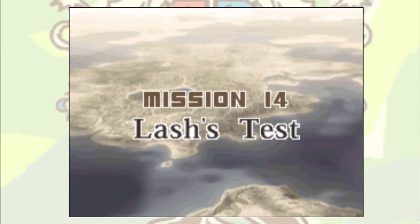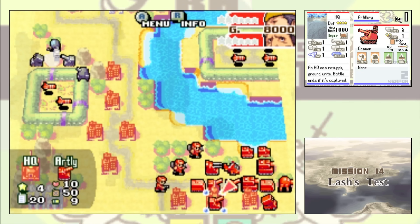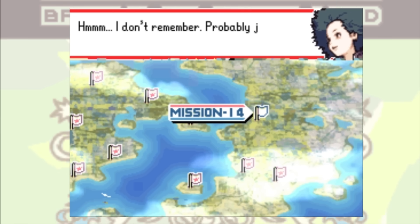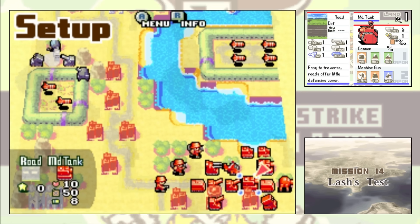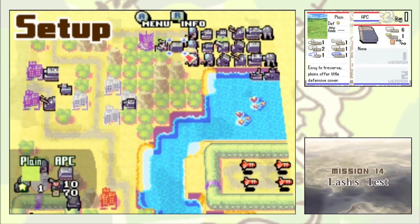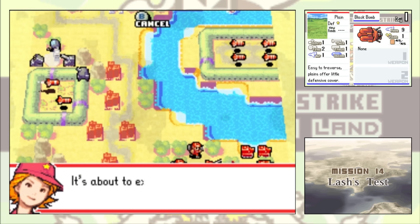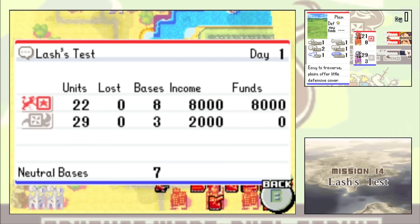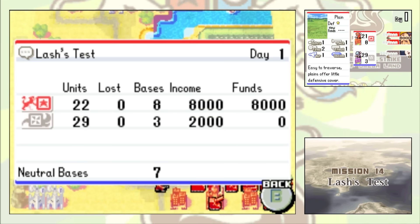Mission 14, Lash's Test, is where we unlock some brand new Black Hole tech. We begin with a large pre-deployed army, and the objective is to break out the player-controlled Black Bombs that are trapped inside the pipe seams. Why do we control those bombs? Because Lash lost her remote control and we were able to find it — yes, that is the actual story of this mission. Immediately upon seeing these Black Bombs, my heart sinks a little, because this mission might be impossible to do deathless. The Black Bombs are pretty essential here since Lash has a much larger army than we do. But I have to test if blowing up one of your own Black Bombs counts as a loss — and to my great relief, it does not. This means that I am free to use Black Bombs as much as I want, since the game doesn't register them as a loss.